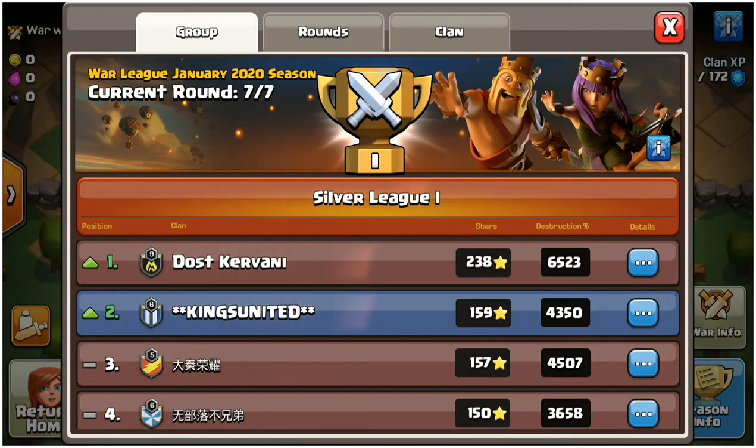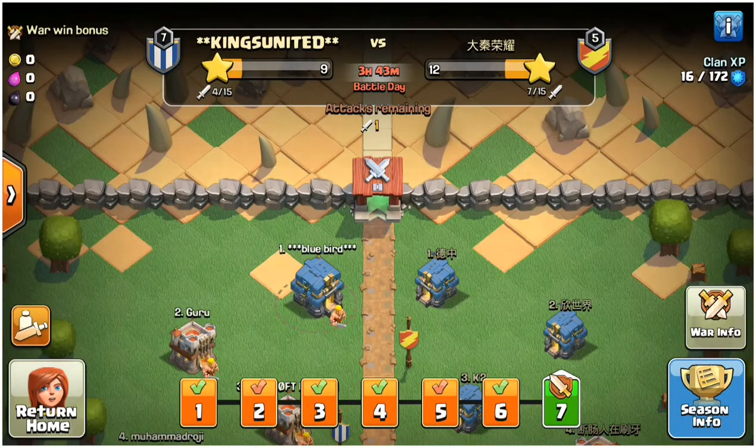We are right now in the CWA league and today is the last day of war — we are probably going to win, maybe. On the third day of war, we went into war with a clan named something like 'Go Go' and we found a guy who had rushed his Town Hall 12.